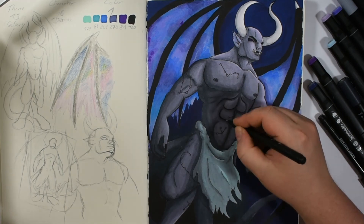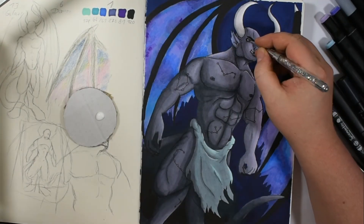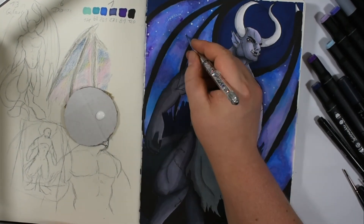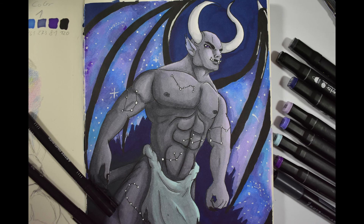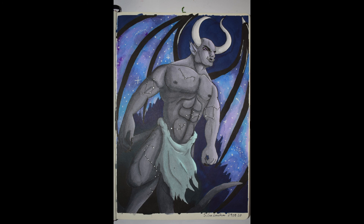Then I took out some white acrylic and just dotted on some stars — because what is a galaxy without stars? With one last step and some more line art, I cleaned up everything, and my galaxy demon was finished. I really like this guy. I hope you enjoyed my journey and my kind of voiceover. We'll see in the next video — I'll decide what to do in the very moment I make it. Have a nice time, and until then, bye bye!